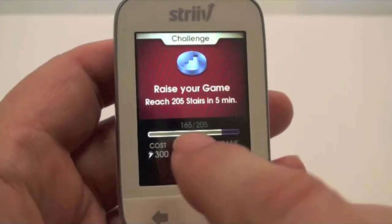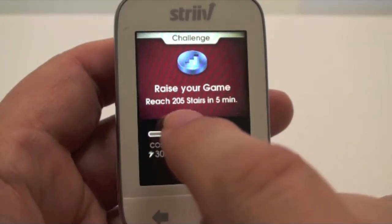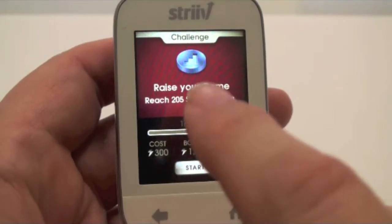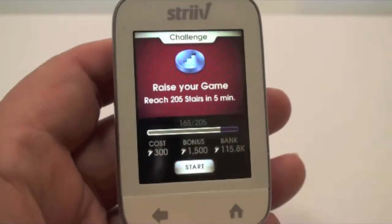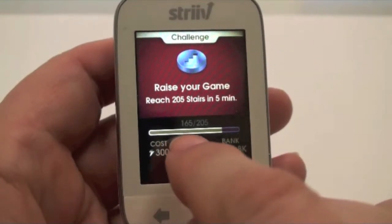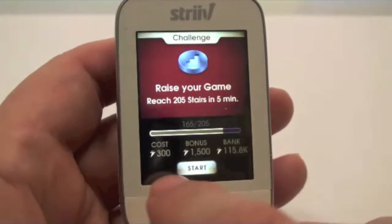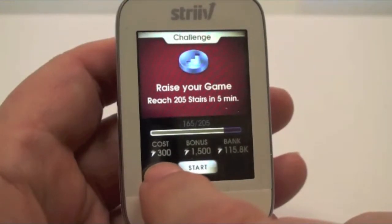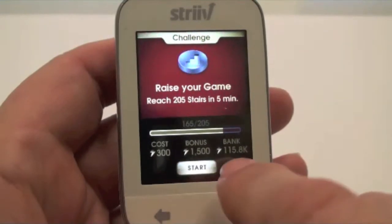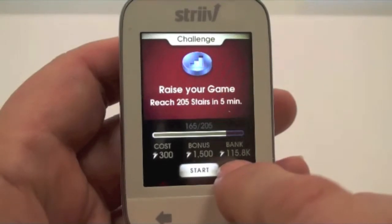In the medium category, right now you can see the 'Raise Your Game' challenge. This asks you to reach 205 stairs in the next five minutes. What you see here is your progress bar. Because it's a reach challenge, it's asking me to do just a little bit more than I've already done today. I've already climbed 165 steps today, and it's asking me to go to 205. Taking this challenge will cost 300 energy points, but I'll get 1,500 energy points, and I currently have 115,000 in my bank.